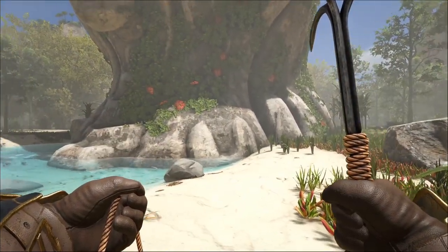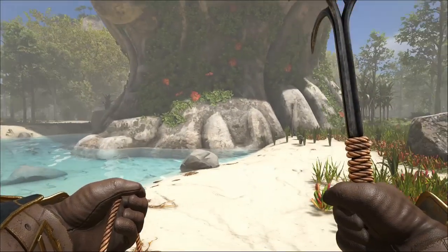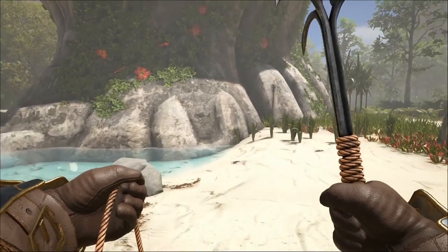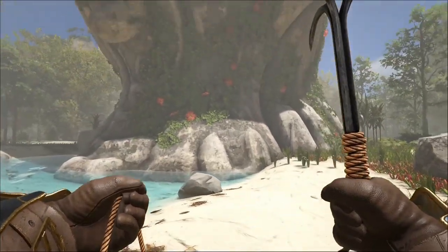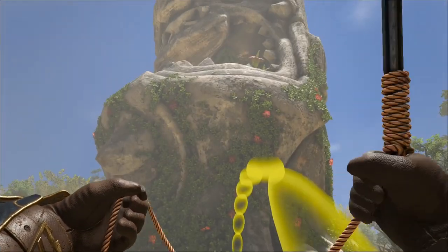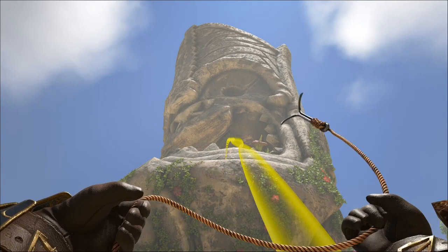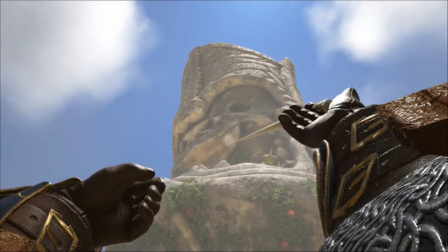If I was to climb, let's say this giant head, and I had a climbing pick, I would have to first walk up to the base of it and then start my journey. Whereas with this thing I can simply just start holding it down until it reaches the max length and just yeet it out there.